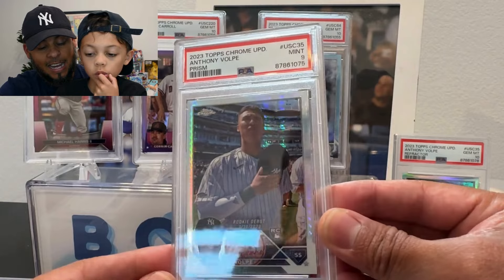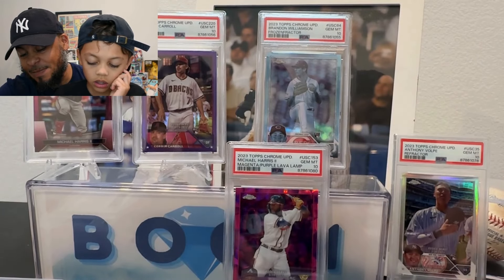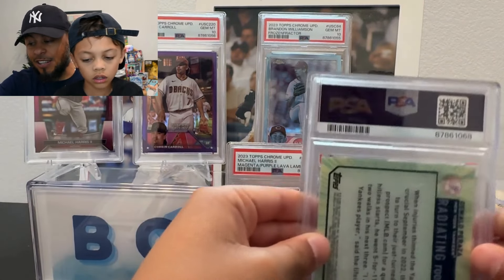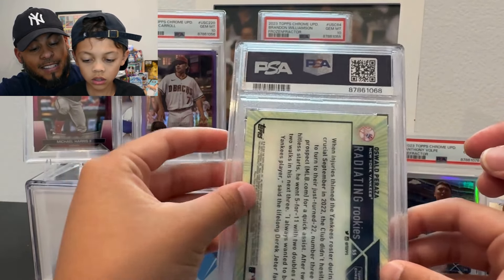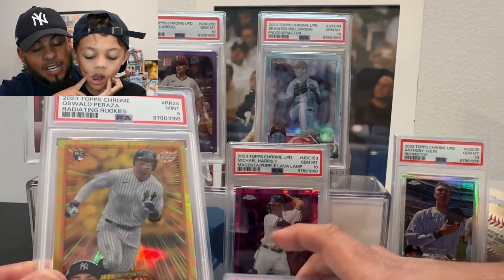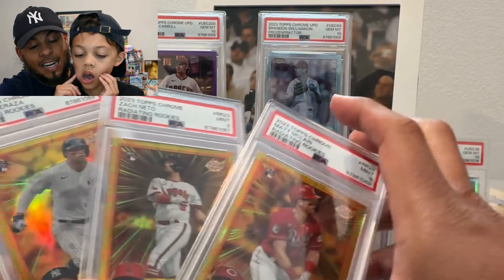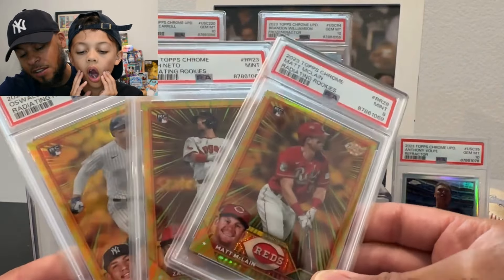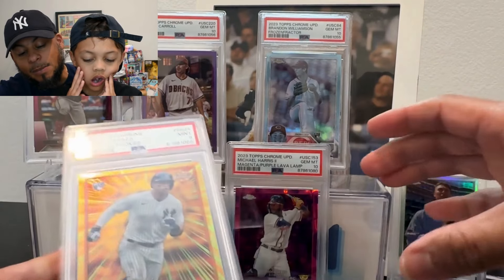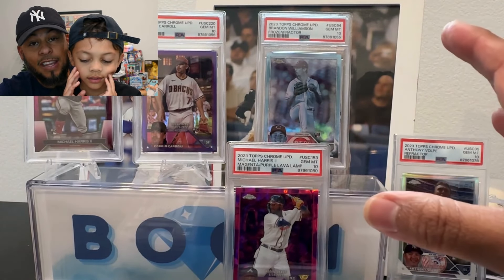Here we got a Volpe prism — a nine. We went on a bit of a nine run there. Now we're down to our last seven cards. This is an Oswald Peraza — also a nine. So all three of the radiating rookies got nines. That's making me think I probably shouldn't grade that Josh Jung. I thought for sure at least one of them was going to get a 10. All nines — that is a bummer.